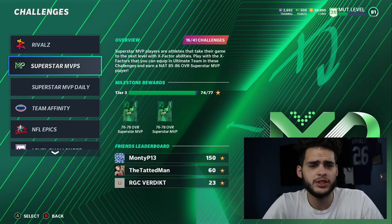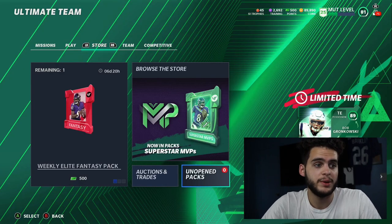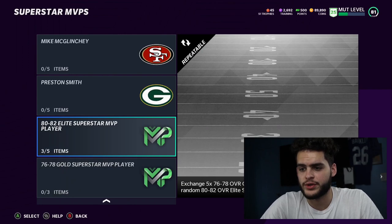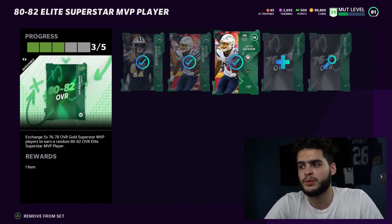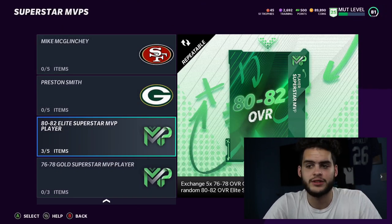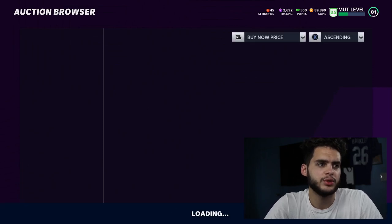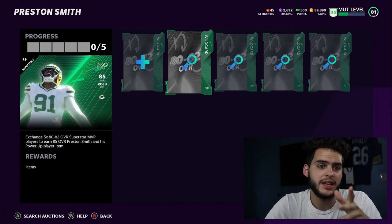You can also do the daily objectives - that takes a few days but will save you more coins. Come over to sets and check out the below exchange sets to see how you can properly manipulate this. The 80 to 82s - if you have any of the 75 to 76s, you're going to get a few of them free from the solos. Put the three in that you get free and then buy another two - you end up looking at around 8k - and that gets you one of the 80 to 82 players. Building them separately you're spending about 80 to 90k depending on what you buy them for.